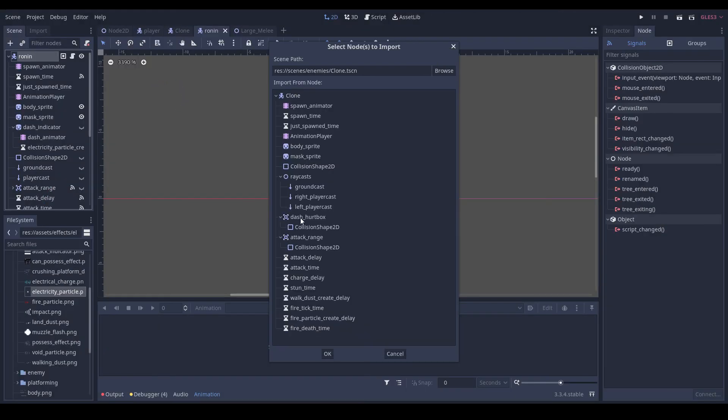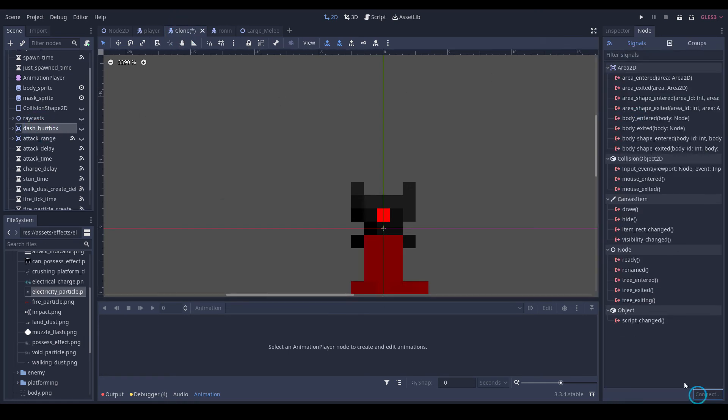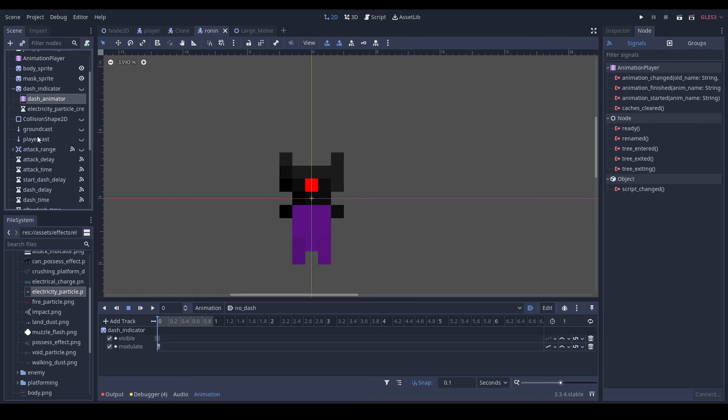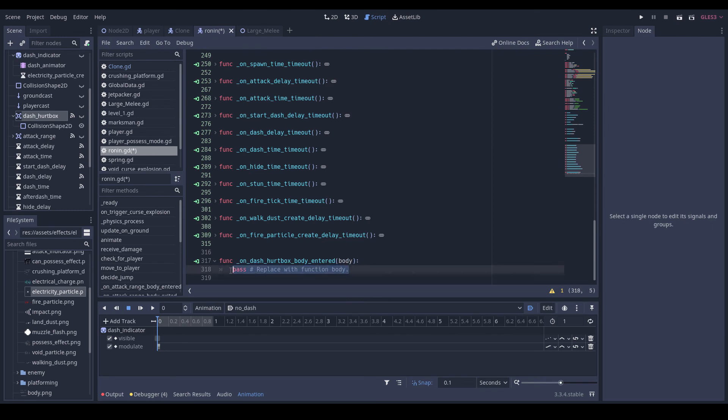We'll go and merge that from our clone scene — I guess we just want to disconnect this and delete it. So we'll go back in here and drag this up. Then we'll do on body_entered: if body dot is_in_group 'player' and money dash_time dot is_stopped is equal to false — body dot receive_damage(1, self dot global_position).